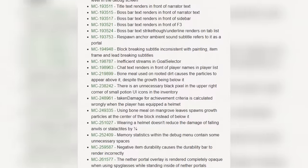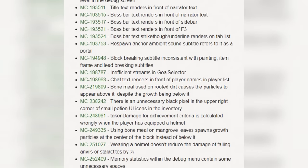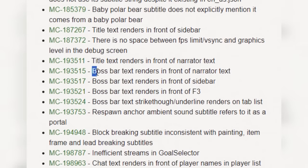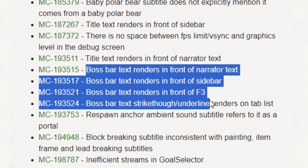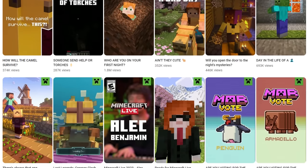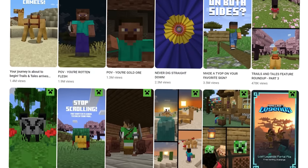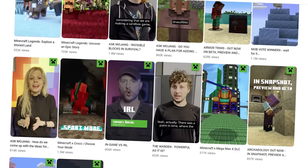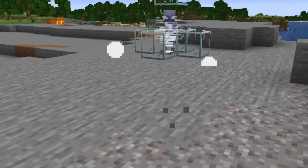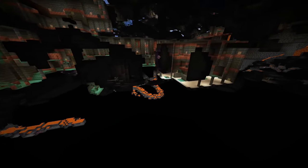Inside of this snapshot we have a whopping 55 bugs fixed — 55 bugs not added, but fixed. That is insane, including quite a few bugs fixing boss bar text and other rendering things. This throws me back to a topic we've talked about time and again: on the Minecraft channel about a year ago the devs hinted at a new boss coming to the game, and now they're fixing a ton of boss things. Pair all of that with the brand new structure and the update that seems almost perfect for a brand new boss, and I think next year is going to be very interesting for Minecraft.